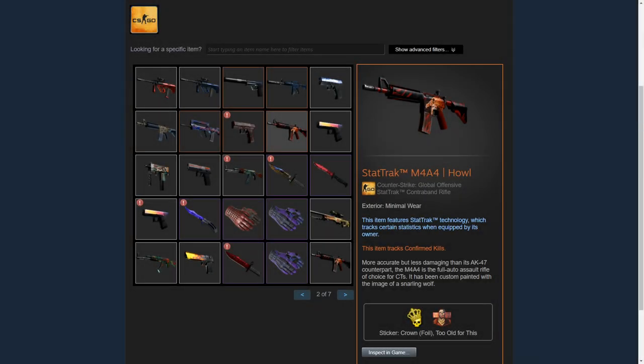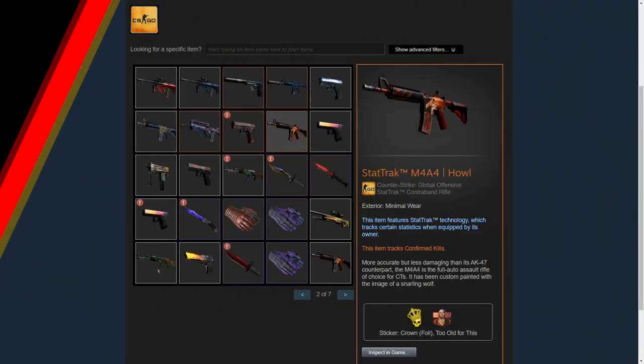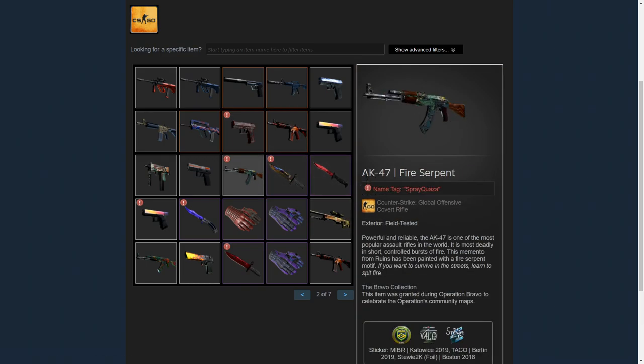Good morning ladies and gentlemen and welcome to another video here on my channel. You guys have probably been asking yourself: how do I get the nice tech truck M4A4 Howl, how to get the nice OP Dragon Lore, how can I get an AK Fire Serpent? And I can tell you guys how to actually get those skins.